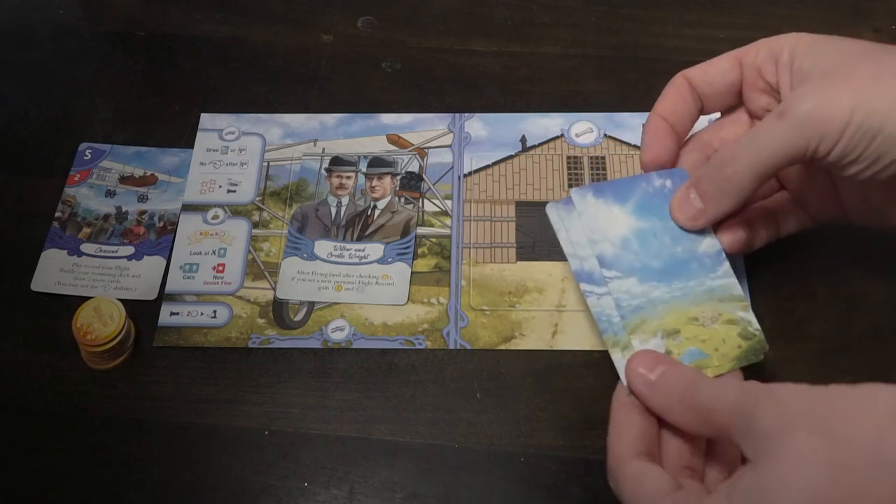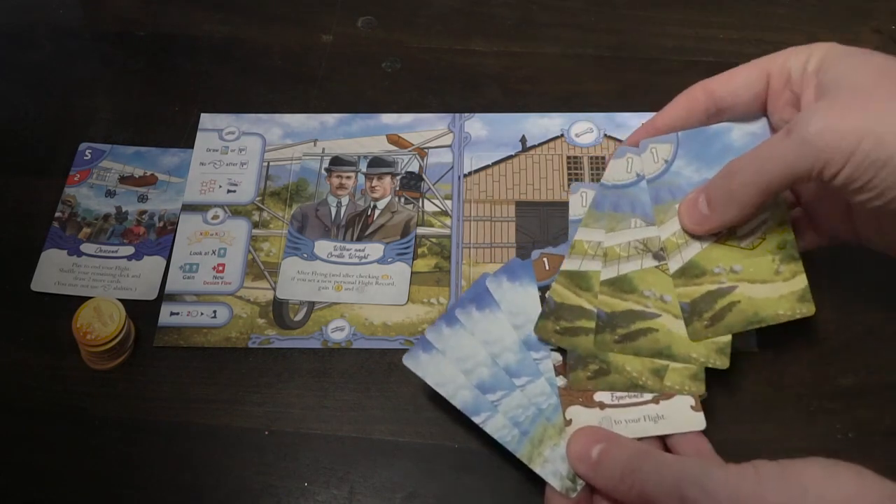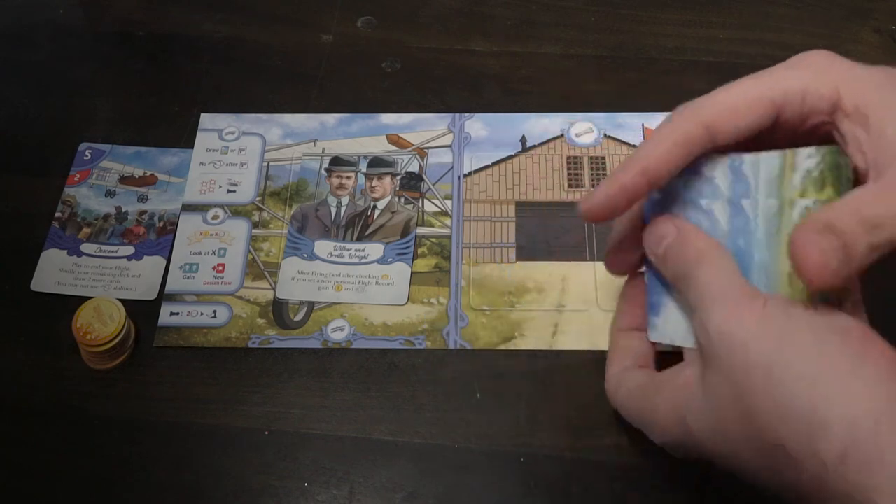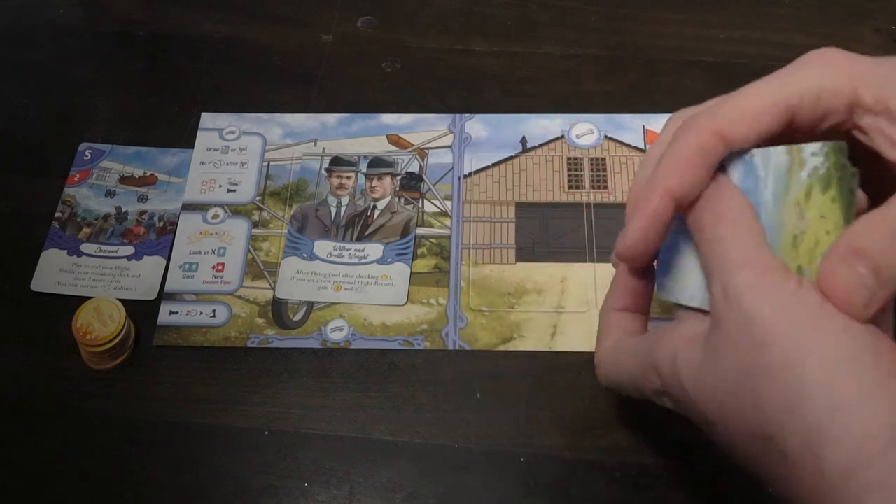I'm also going to get a player board and the Wright Brothers card. I'll set that card face down onto the game board next to the plane, making sure the yellow side is facing down — the other side has yellow borders, while the blue side has wings. Additionally, each player gets a descend card used during flight just before you end, and a deck of playing cards: one experience card, four basic flight cards, and four upgraded flight problem cards. You shuffle these to create a nine-card flight deck to start.